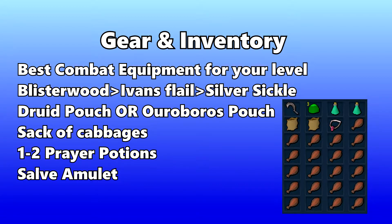It's also a good idea to bring a Druid Pouch or an Ouroboros Pouch. The Ouroboros Pouch has infinite charges where the Druid Pouch does not. If you don't feel like bringing these, your follower will invoke the ghasts for you but it will take a while, so it's not recommended. It's also a good idea to bring a sack of cabbages to feed the sick people at the campsite, one to two prayer potions for defense, a salve amulet to deal extra damage to the undead, and you can also bring a Familiar such as a Beast of Burden or a Combat Familiar.